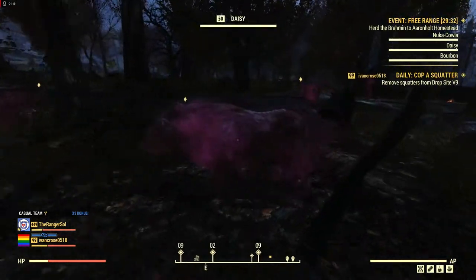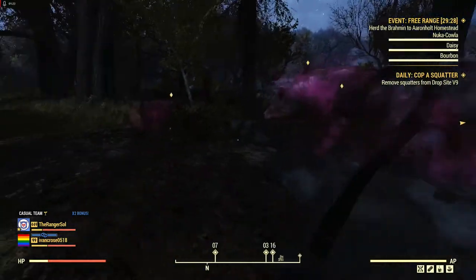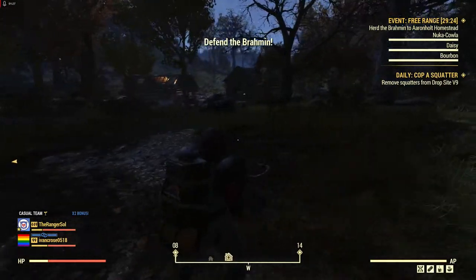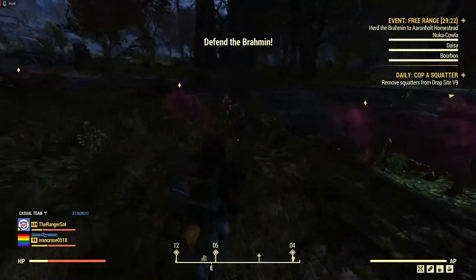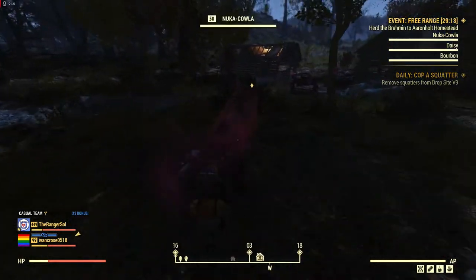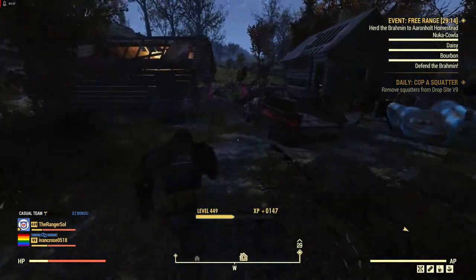Once they get on track, they tend to do fine. Sometimes when you first come up, they're kind of off the path and they'll spend a moment dancing around. Nuka Kaula, do not attack the Scorched — oh, for Pete's sake. That's new.